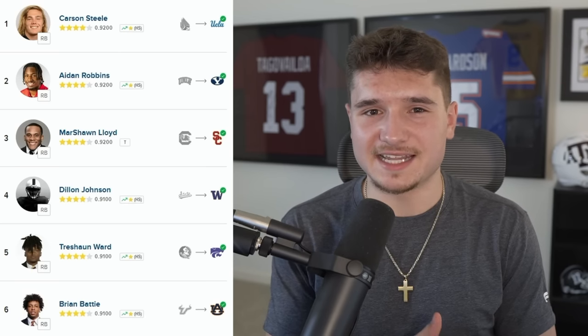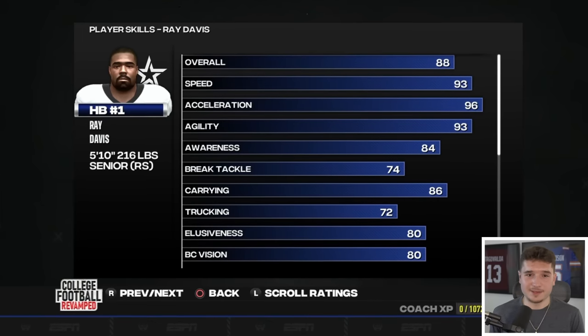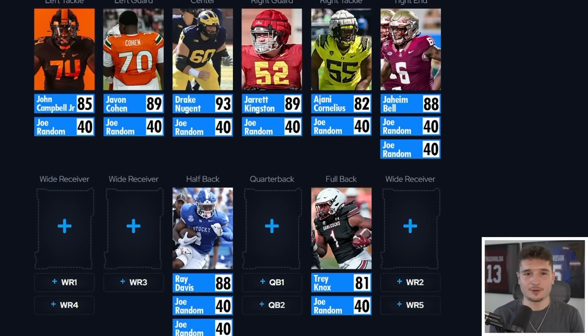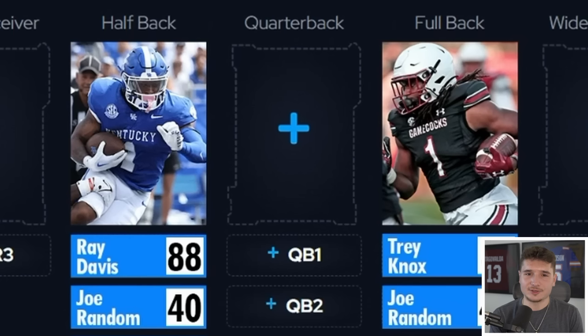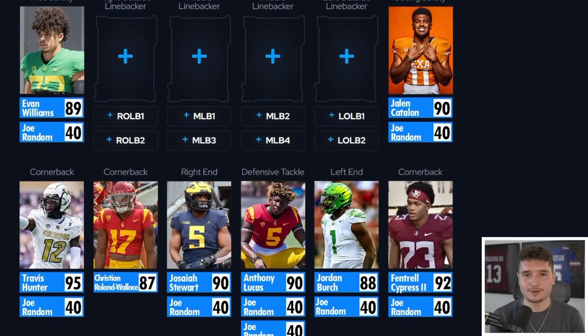If you look at 247's transfer rankings, you're not gonna see him in the top six, but all the way down at number 11, you'll see Ray Davis's beautiful face, and I honestly feel bad that we're wasting all of his talent at Kentucky this year. If he could just avoid ever getting hurt, we're gonna run the ball extremely well. I could go ahead and choose our quarterback now, but I'm having a hard time choosing between three players, so I'm gonna take more time thinking about it while we complete our defense.